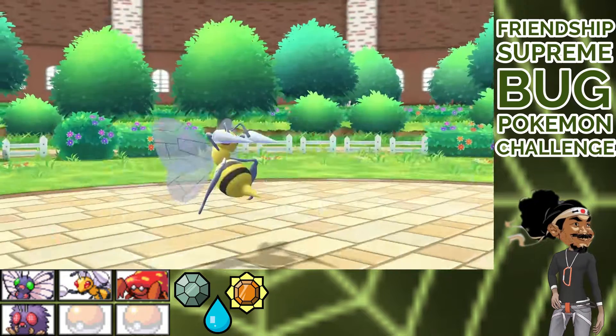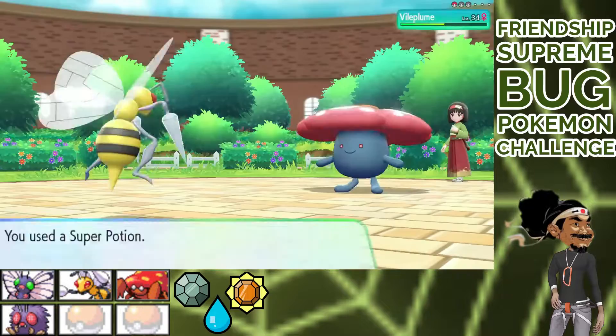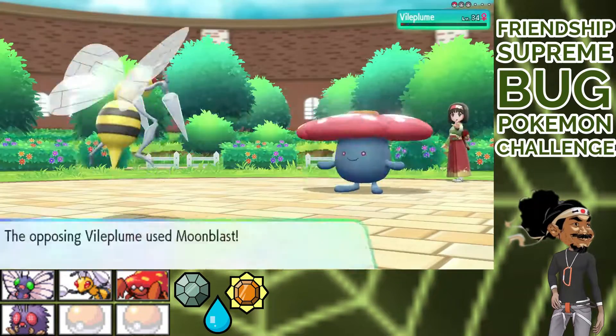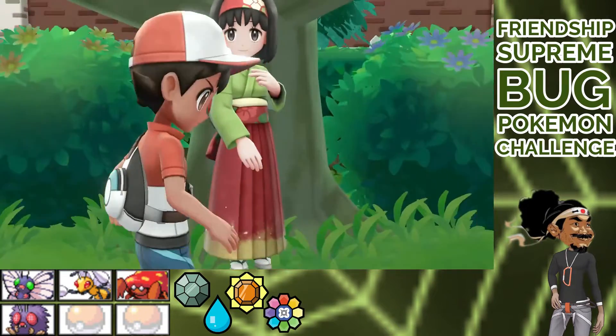Perseus, you're back in the game. Three hits, we take out Weepinbell. Vileplume comes back, we take in a Super Potion, and Pin Missile is the name of the game. We win on 8 HP. This fight was a little tougher than I thought it'd be, but this fight only took me one attempt.